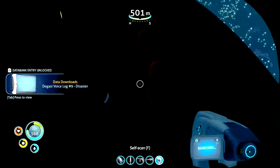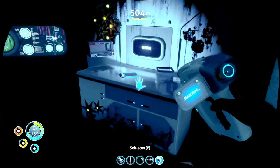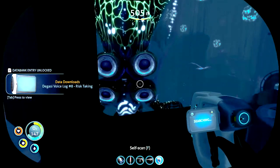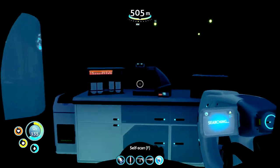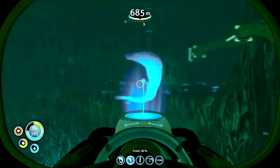The next two eggs are quite easy to find and you should find them along with the story. When you get to find where the second base for the Degasi is, there will be an egg just on the floor in this little laboratory. You're going to need to scan the containment facility, and in this room there's also an orange key.